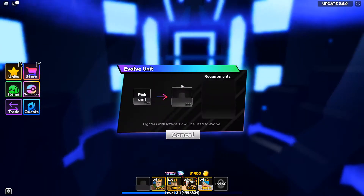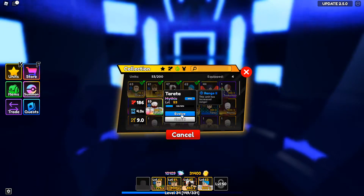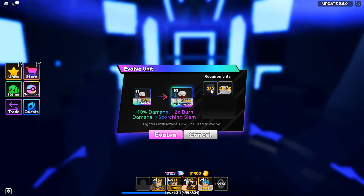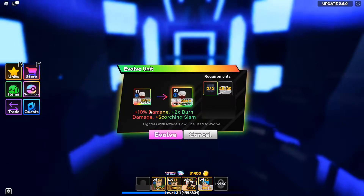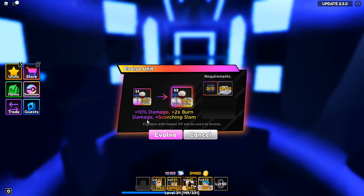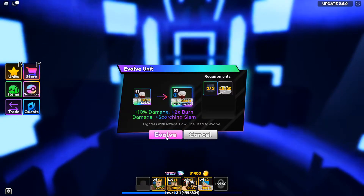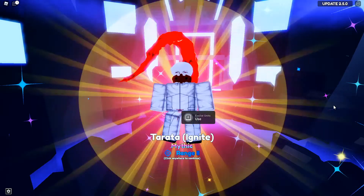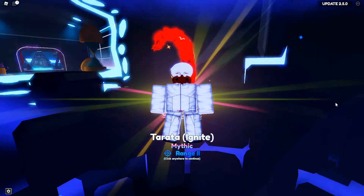Let's go ahead and hop over to the evolved chamber and get this bread. Pick unit — Tatsura, where you at? Tap in. It takes two of the scales and 20 of the Tokyo gold coffees, which you get from story mode. Evolving him gives plus 10 damage, plus 2x burn damage — that's really good — and a new ability called Scorching Slam. Three, two, one — there he is! We got Tatsura Ignite Mythic!